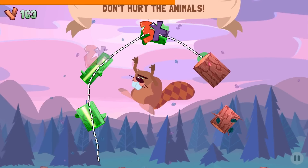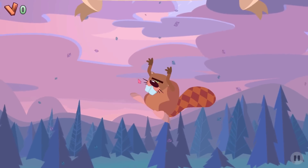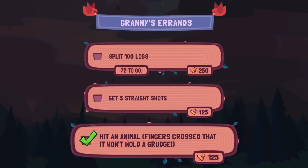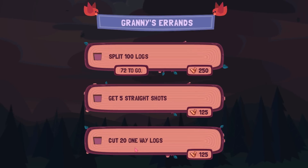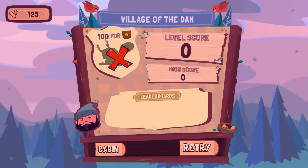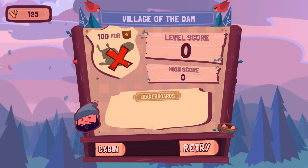So we should try to avoid hurting the animals — but what happens if we do? Animal failure, okay. Hit an animal. Fingers crossed. So I got an animal. I would have gotten some extra score had I not killed the animal.